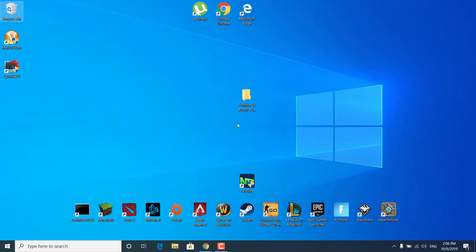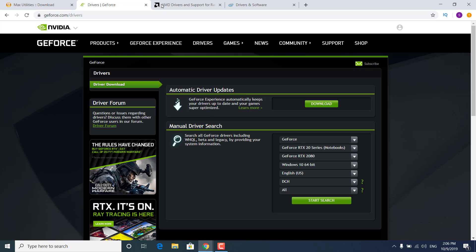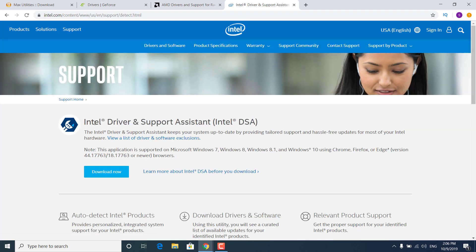The last step is to update your drivers. Go to the NVIDIA GeForce Drivers website and download the GeForce Experience application, which automatically keeps your drivers up to date and your games optimized. If you have an AMD graphics card, go to the AMD website, scroll down to the bottom, and download Auto-Detect and Install Radeon Graphics Drivers for Windows — click Download Now and this will automatically update your drivers. If you have an Intel graphics card, go to the Intel website, click Get Started under Automatically Update Your Drivers, and download the Intel Driver and Support Assistant — click Download Now.